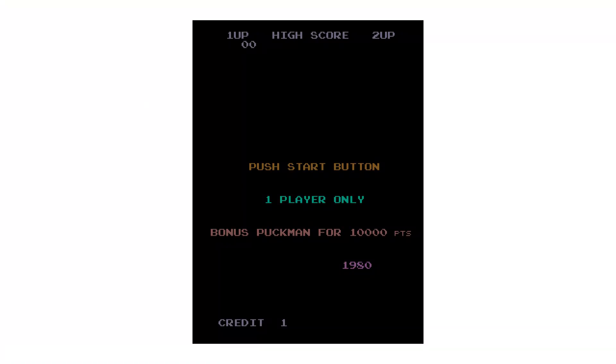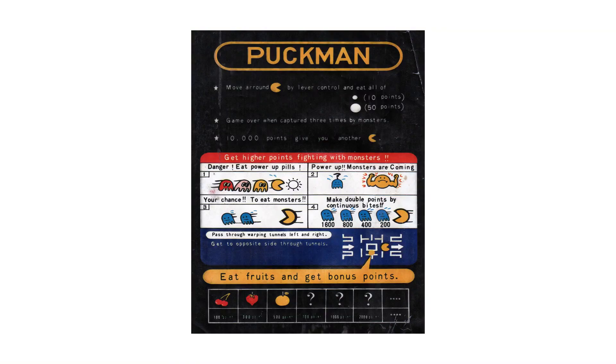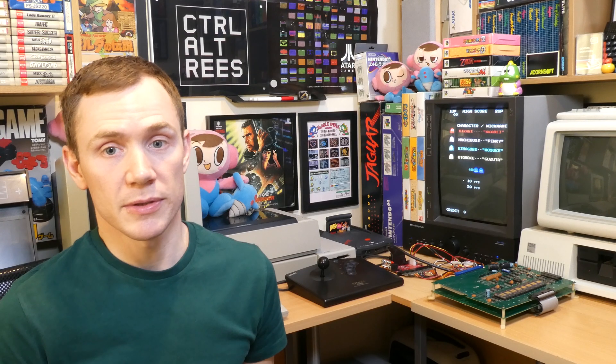What I have here is a Puckman board. The name Puckman appears on the title screen and also on the instruction cards that I got with it, so I think it's quite an interesting piece of history. These are the original leaflets and would have been stuck to the side of the machine to explain how the game actually works. As you can see, this one has the original Puckman name in English. The next section explains how many points and lives we get, and that we get a bonus life at 10,000 points. These things are all configurable by the arcade operator, as I'll explain in a minute.